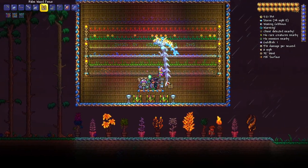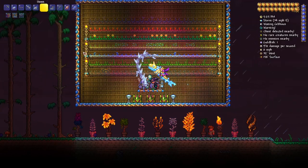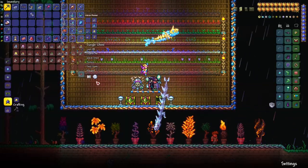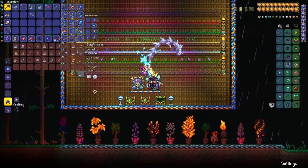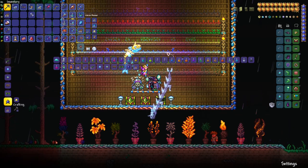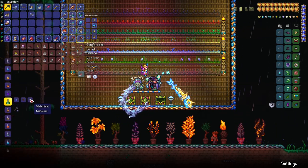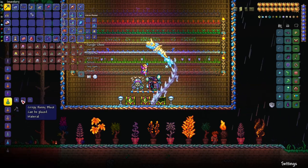We have the imbuing station and alchemy table here. You get the imbuing station from your Witch Doctor post-Queen Bee, and the alchemy table is obtained post-Skeletron from the dungeon.